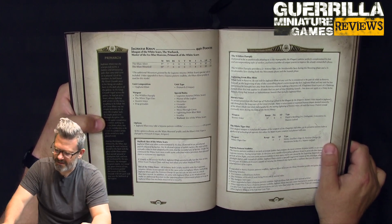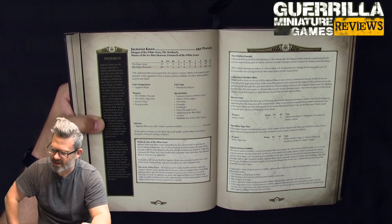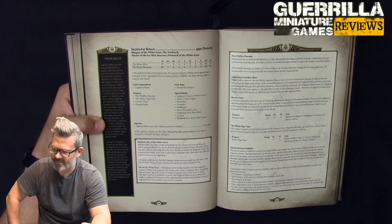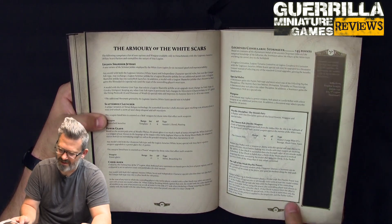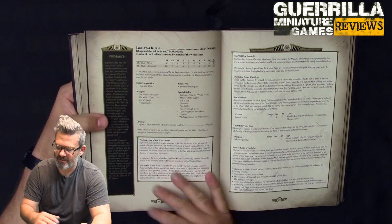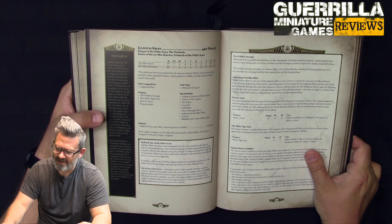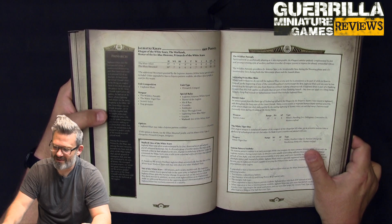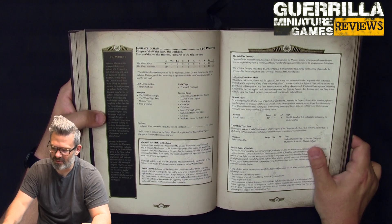Storm's Voice is Range 12, Strength 6, AP4, Pistol 2, Breaching 5-plus, Concussion 1, Master Crafted. Concussion is what reduces Weapon Skill. His Wildfire Panoply gives him 2-plus armor, 4-plus invulnerable during the shooting phase, and a 3-plus invulnerable during both the movement and assault phase — so whenever he's moving he's like a blur. Lightning from the Blue Skies: when held in reserve, do not roll for Jaghatai Khan — instead, at the beginning of any of the controlling player's turns except the first, he just shows up. If outflanking, that applies to all units in the flanking assault. He always knows when to be there.